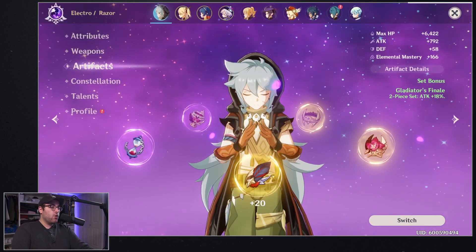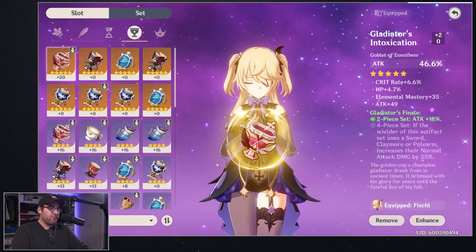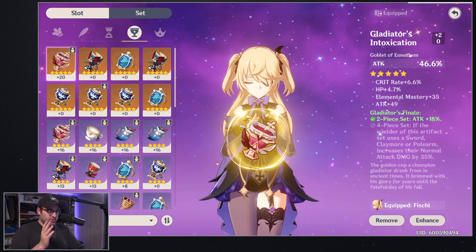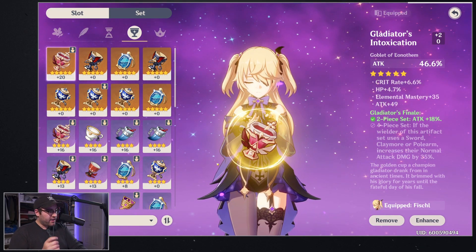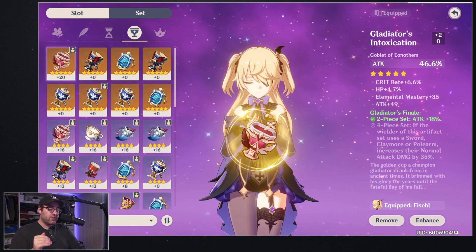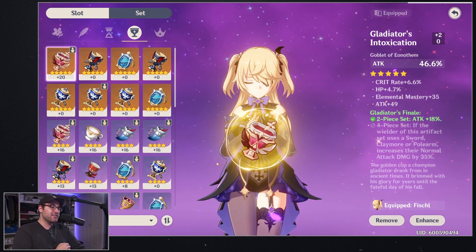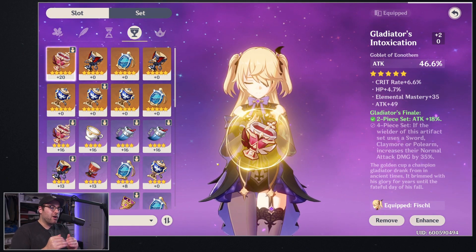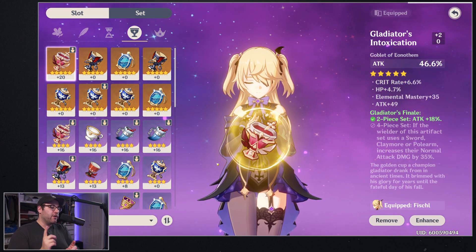We're also going to be comparing the cup I have on Fischl, which has 46.6% attack on it. Five-star attack percent goes up to 46.6%, four-stars go to 34.8%, and I'm assuming three-stars max out at around 23%. Most of this will actually be dealing with four-star artifacts because you age out of three-stars so fast, and when you get to five-stars it really doesn't matter — we'll talk about why in a second.